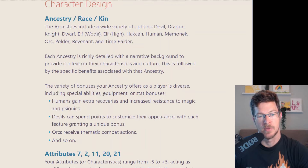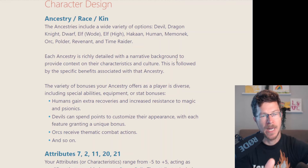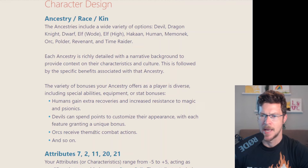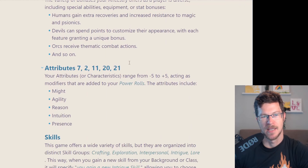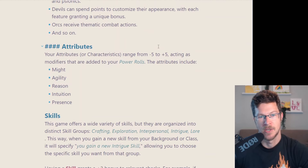Every ancestry gives you some sort of features, bonuses, or abilities, but they're very different. Humans get extra recoveries and resistances, so they're more durable. Devils let you customize the appearance — like horns and wings — on a point-buy system, where what you take determines your bonuses. Orcs had two different thematic combat actions. Every one of these ancestries works very differently, and that's very on-brand. Everything should be balanced since they're playtesting, but the asymmetrical design makes each pick a very different experience.